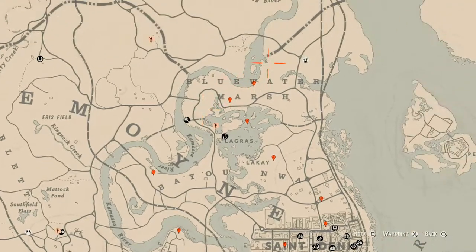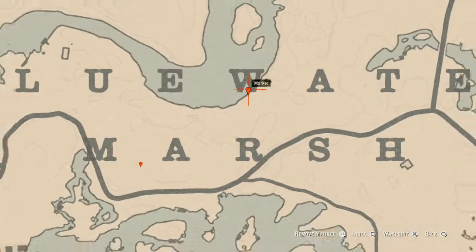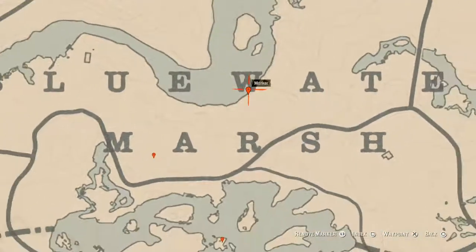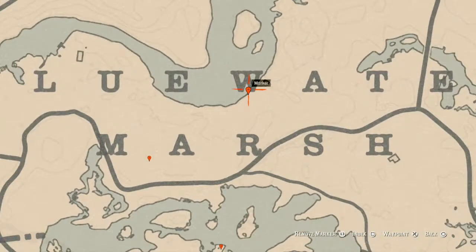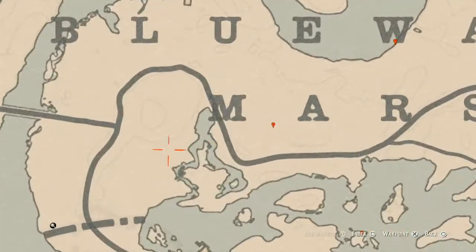This first marker is below or between the W — there's a boat along the shoreline. Go on that boat, go through the door. There's a wash basin or wash area, and right next to that wash area you will find a family heirloom, which is an ivory comb.